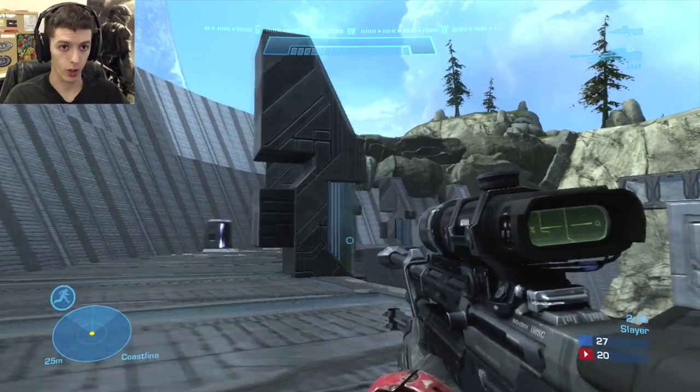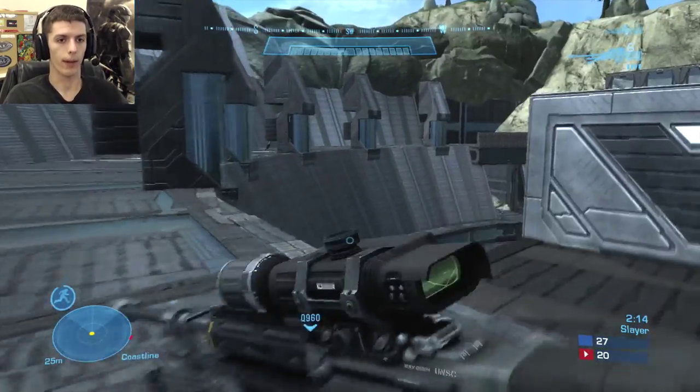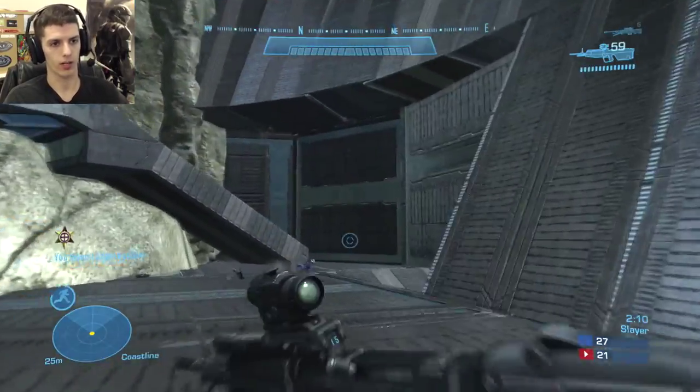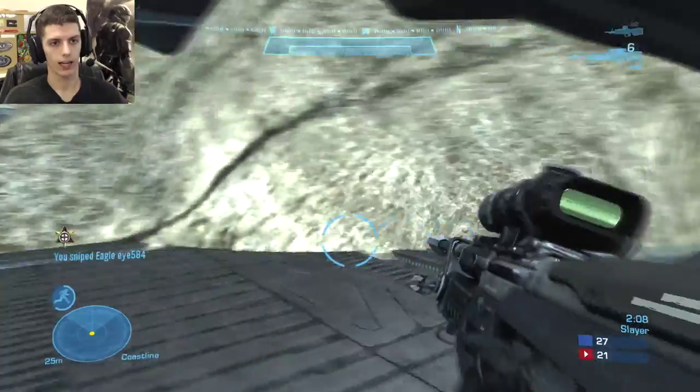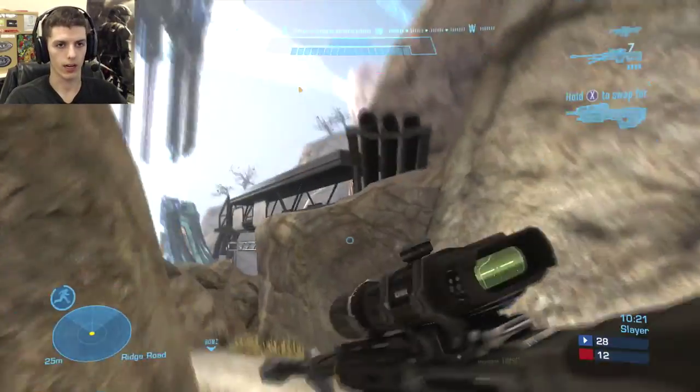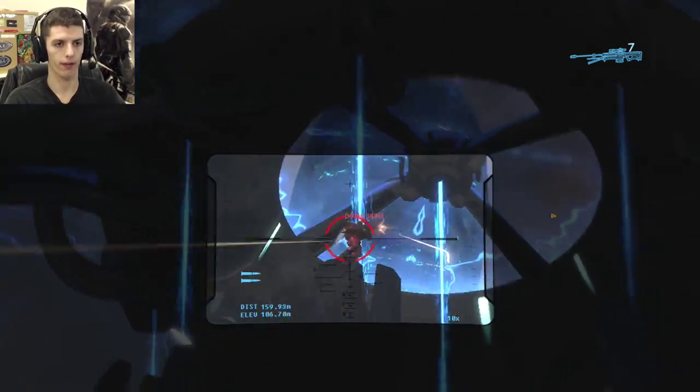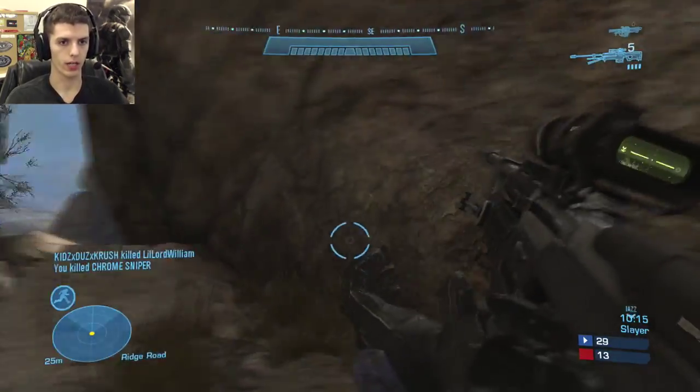This is the only custom game no-scope you will see. This is me no-scoping Connor with a slightly delayed 180, otherwise known as Eagle Eye. Moving on to Spire again, I look up and catch a guy off-guard jetpacking on top of the Spire for the body shot kill.